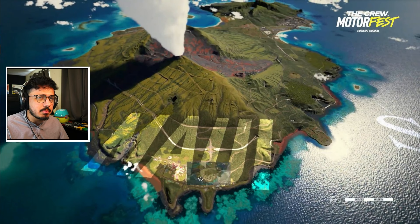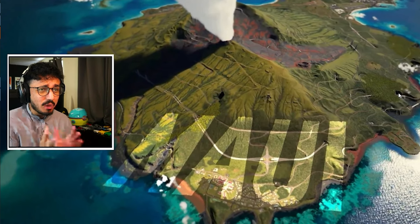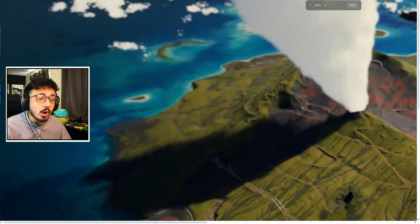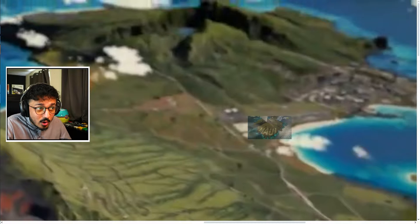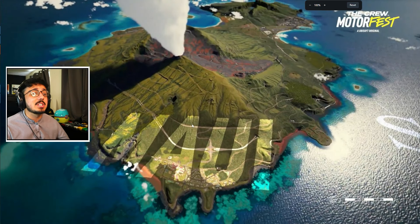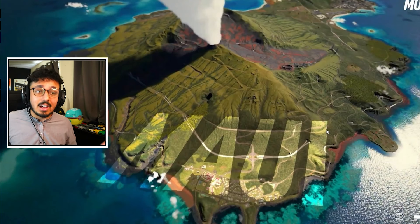We actually already kind of know what a lot of these cities and towns are probably going to be. They're definitely moved around - they're not where they should be, but they're the closest you can get. Bear in mind, a few locations: one, obviously the volcano; two, this little patch of grass here; and then this area over here which seems to be indented a little. We've got a lot of bridges and a lot of roads which look very fun to drive - a lot of rally type roads. A rally expansion would be lovely.